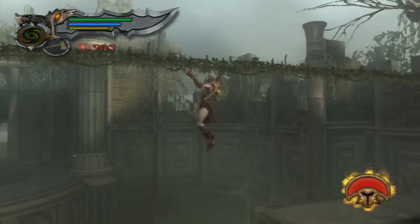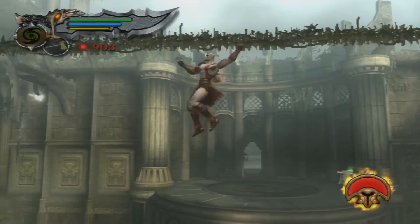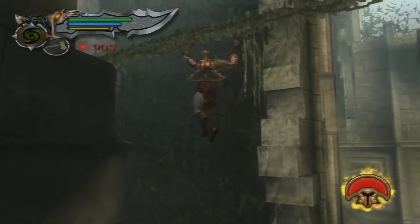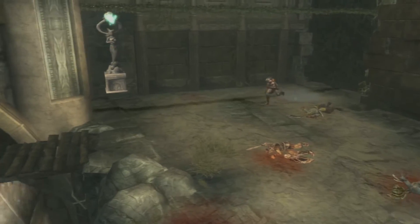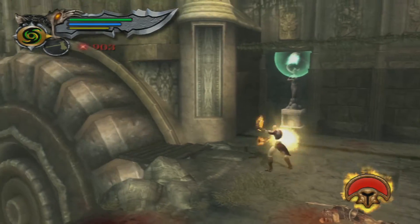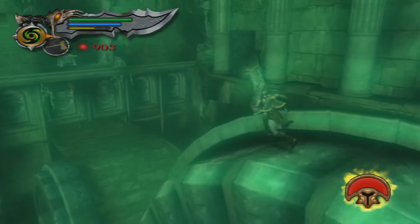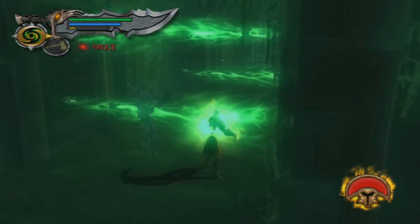Yeah, don't press R1! R1 is used to drop down when you're climbing on a wall, but here it's going to drop you down for good, pretty much. Oh yeah, we have to stand right about there. When it glows — when it has that little circle glow to it — that's when you know you're pretty much good to go. Now, watch your jump right here too, because I've messed up my jump here multiple times.